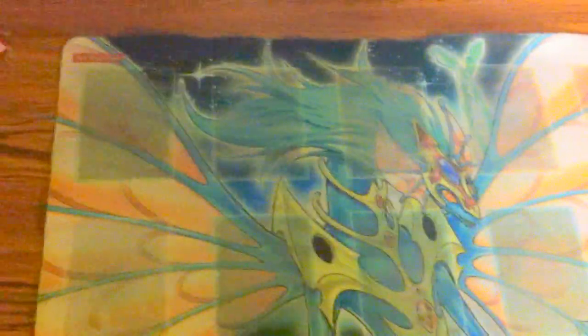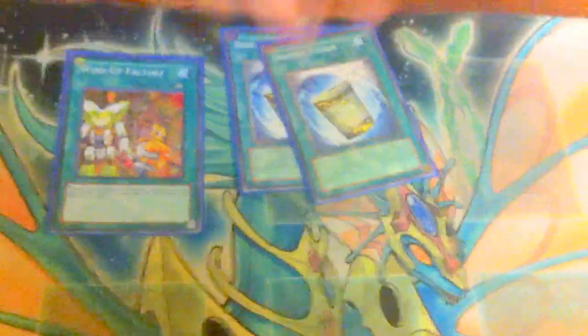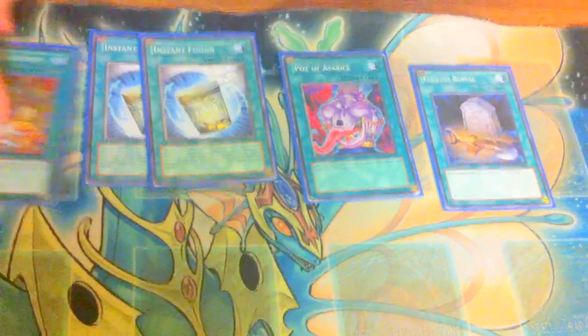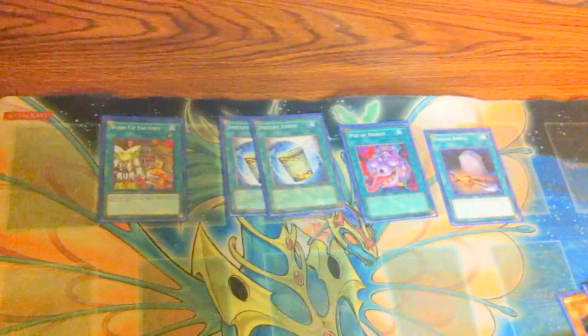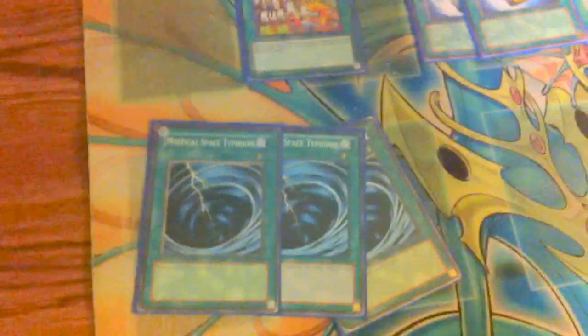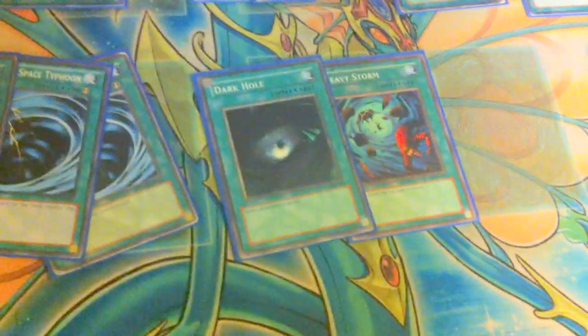That's it for the monsters — it's not that many, it's like 24 maybe. Spells: one Factory, two Instant Fusion, Avarice, and Foolish — for the same reason as the Armageddon Knight. You like Hunter in the Graveyard more in this deck than you do in regular Wind-Ups. The main point of this is to loop and destroy — it's just a base of both. It's not really super-duper competitive, but it's still pretty broken when it gets its combos off. This is a staple of spells.